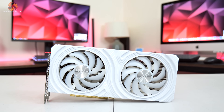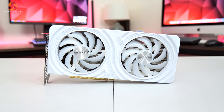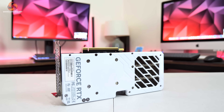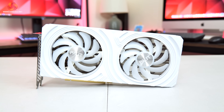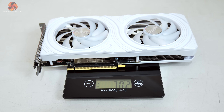Starting with the RTX 4070 White - as the name suggests, this is a new all-white design stretching from the shroud to the fan blades and even the back plate. It's an impressively compact card measuring 269x127x14mm, making it a good small form factor option, and it weighed in at just over 700g. Despite that, it still features two 95mm fans which stop spinning under low load.